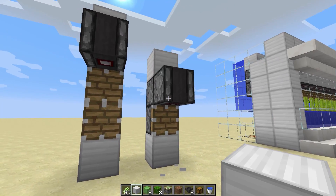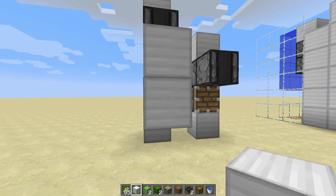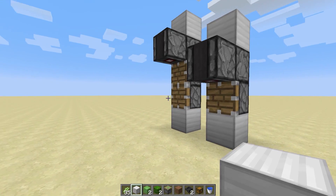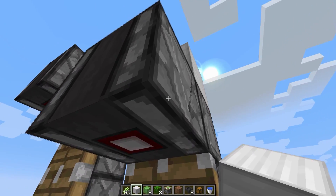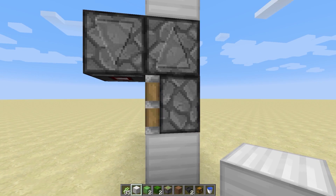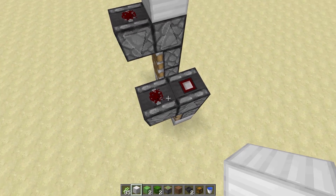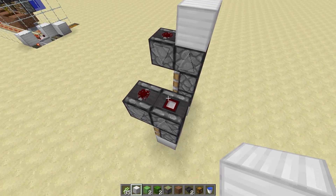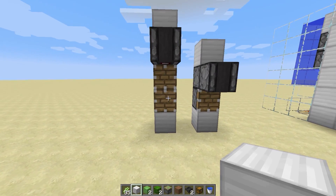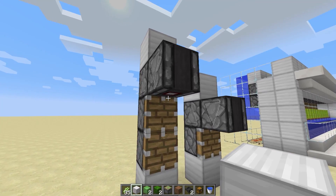So I made a one-wide tileable for a one-high and a one-wide tileable for a two-high. They're very simple setups — you've got your observer facing down to sense the sugar cane when it grows to its second height, a piston to push it, then on top of that redstone dust, and an observer block facing the other direction with a block to catch it.